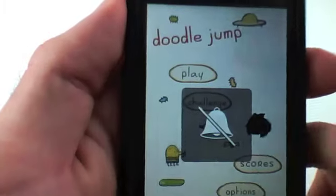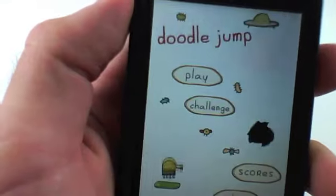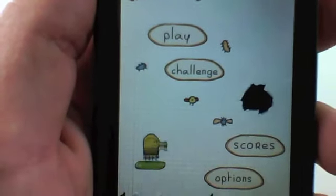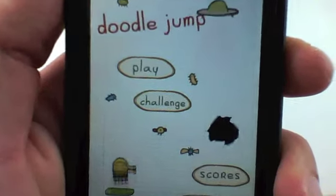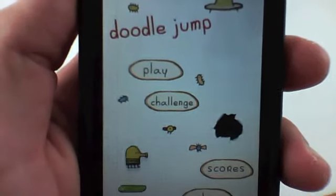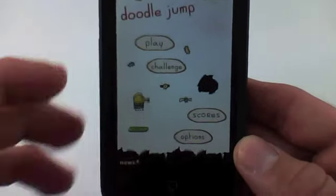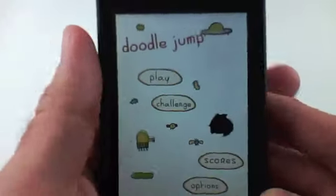I'm going to turn this volume off really quickly. Here's your doodler — he'll jump on these little pads. Some of the pads will break through, some move, and some move up and down. You also have different obstacles like black holes or aliens that you can't touch. Very simple gameplay — your doodler jumps automatically and all you have to do to control him is use the accelerometer of the iPhone.